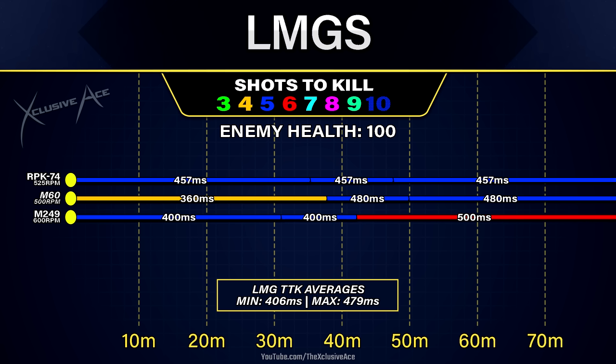With the M249, in our first two damage ranges we're going to be getting a five shot kill to the body with a time to kill of 400 milliseconds, which is basically right in the middle. It is also worth noting that at range beyond 42 meters, the M249 kills the slowest at 500 milliseconds with a six shot kill.